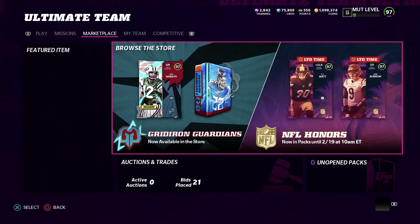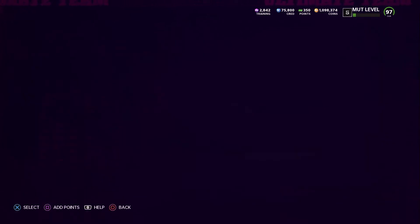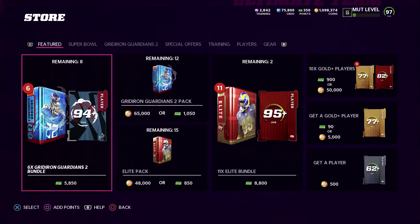Now let's look at the new NFL Honors cards - we got Joe Burrow, Jonathan Taylor, and TJ Watt. We'll check the store quickly because there are obviously some bundle offers there.